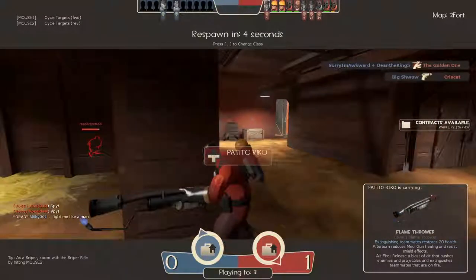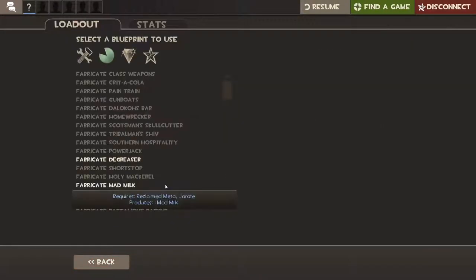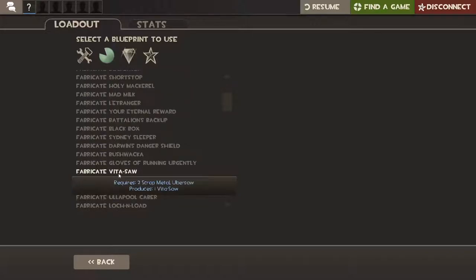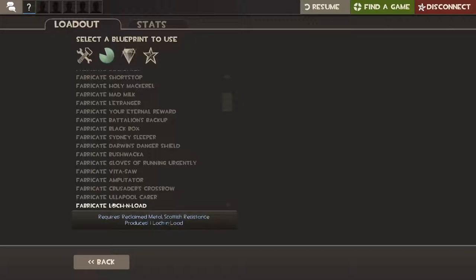Let me show you how to get it for free. Pretty much you can go into a community server — type in 'free' to find one. What you want to do is go to one of those servers, press Y, type exclamation point then 'give items', and also do 'give me all' after that, and then you'll have a bunch of free achievement items.